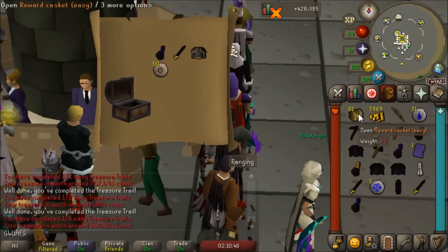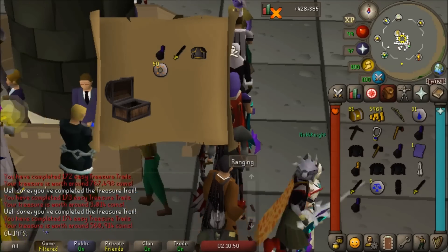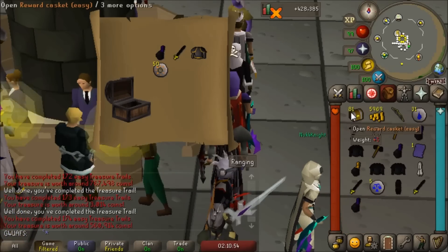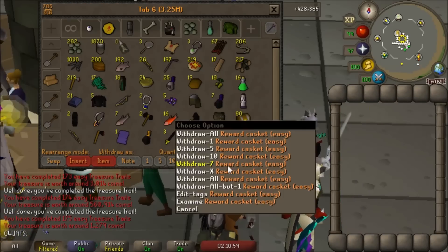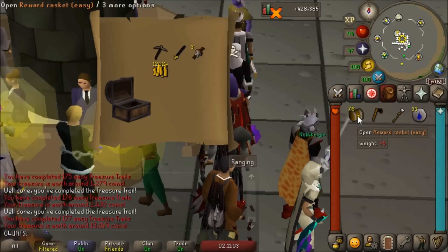Let's keep going — half a mil iron plate body g. Why are the easy clues getting me way more money than the medium clues? Like seriously, I'm making way way more money off these than I was from the mediums, so I'm not complaining. This is going great — 20 clues in, probably made like 800k. It's going great.